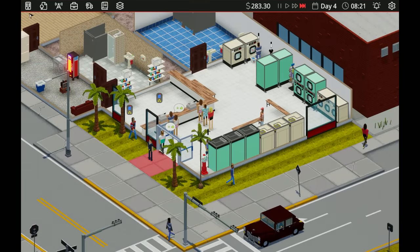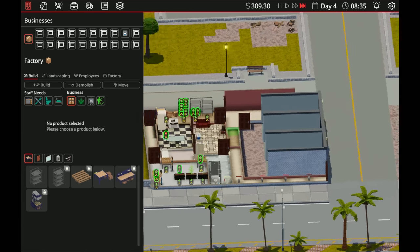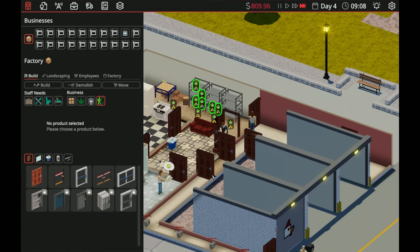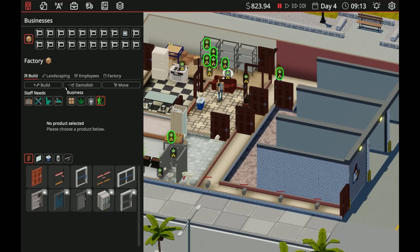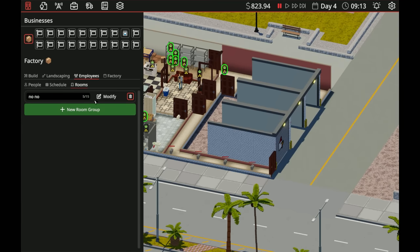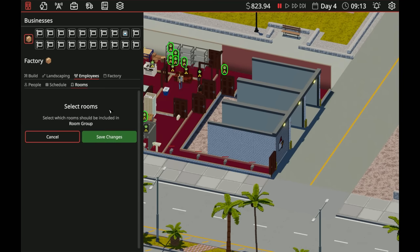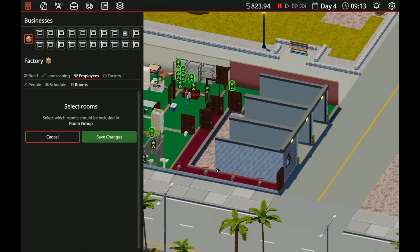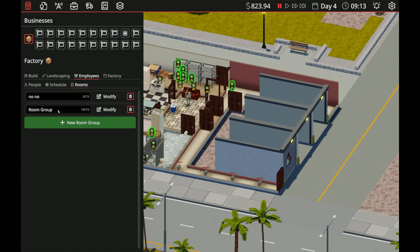We're starting to make some money! Our business was open since six — look at all the people in here, holy moly! It's looking good. And we have enough money now — we can throw some doors in here. We'll throw another door there, and then I'm going to make this room off limits. That right there is a no-no room. I can go into new room group, modify it, and make it so they can go anywhere except this room.